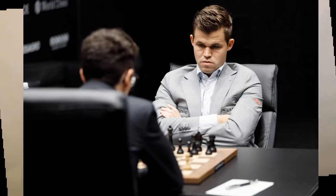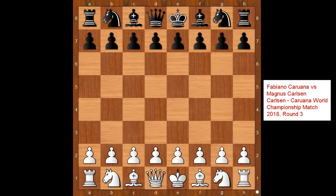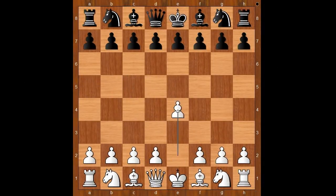Hi, this is Matto. Welcome to my online chess lecture. This is a game from Round 3 of the World Chess Championship 2018. Fabiano Caruana had the white pieces and he started with e4.